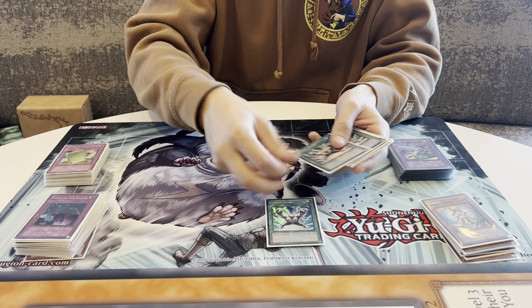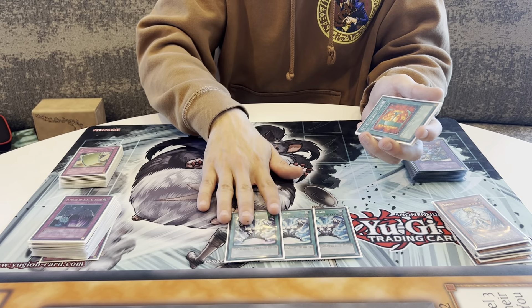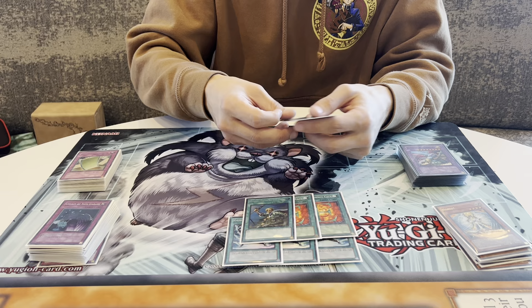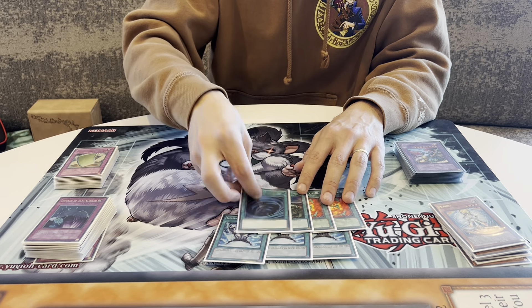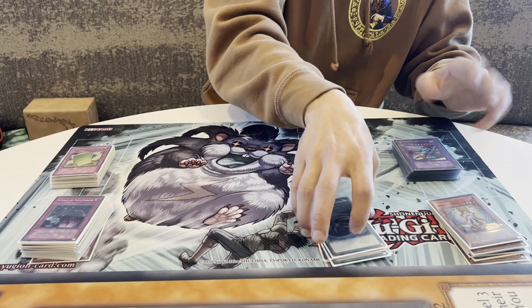For spells, three Gemini Spark — best card in the deck honestly, really insane. Two E-Calls, one Reinforcement of the Army — so it's basically 13 monsters total. Being able to open Stratos and gain that plus one is very important, but you can actually brick with it so no more than two. And obviously no Heavy Storm — we put 23 traps and we're trying to set everything.